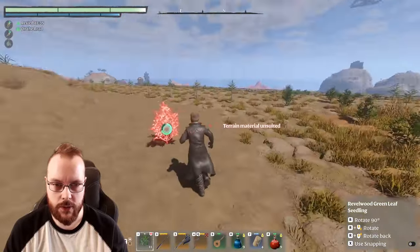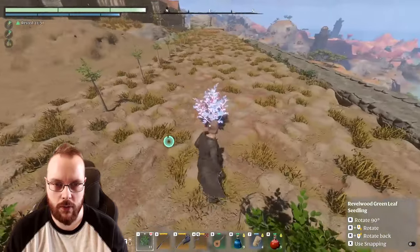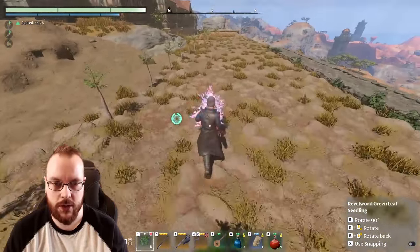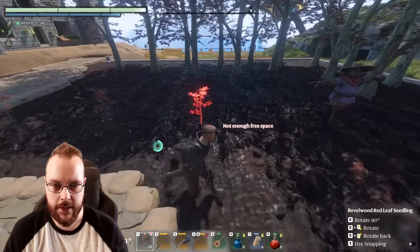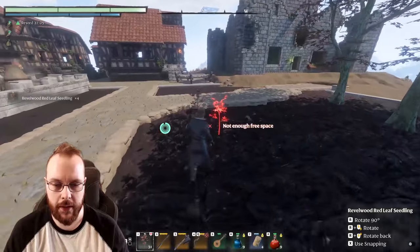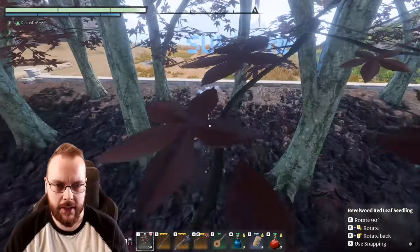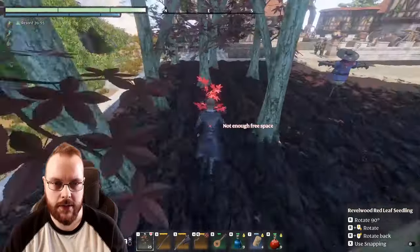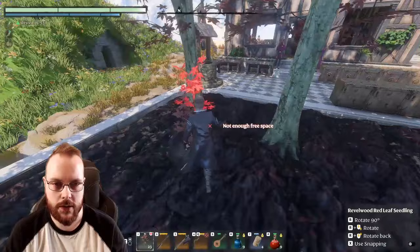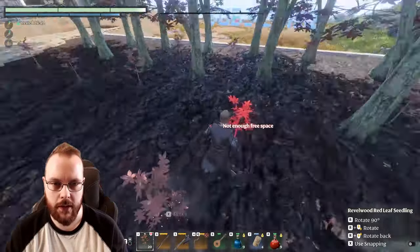I can't place on that thing, so we're gonna place stuff over here. If I just place down quite a few of these and then pick them up again, now I have more. What do you know — I can actually place them in here, because these are fully grown trees.